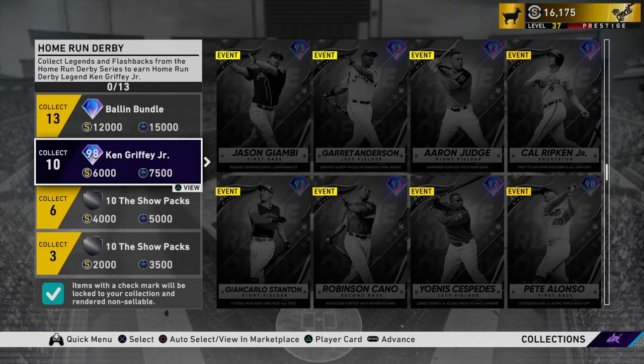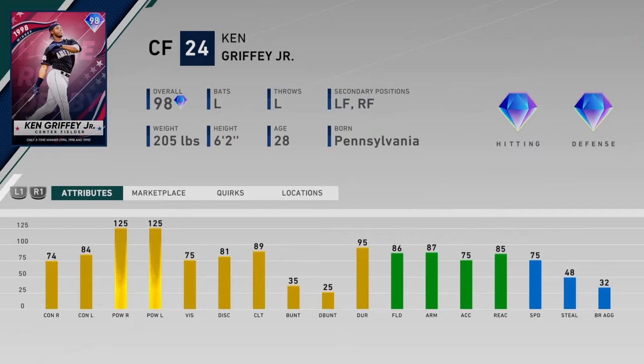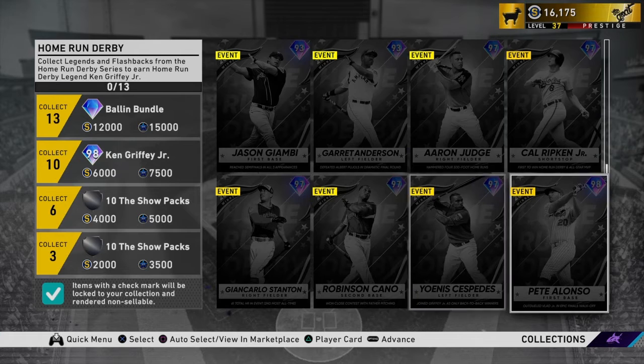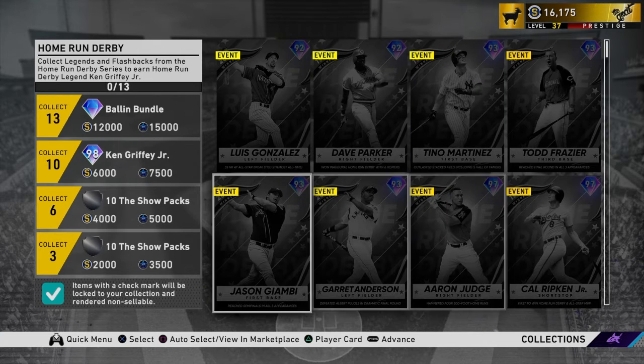If you want my recommendation, it's actually to not go after this Ken Griffey Jr. card. You can look at the $125,000 power, but that's about it with this card. The vision isn't there and the contact isn't there, and that's an issue because contact makes that PCI size. With that contact it's going to be pretty small, so I don't think he takes out Mansell, Sheffield, Reggie, or Larry Walker — whoever you have. That's the issue since you're spending about a couple hundred thousand stubs to get this card.